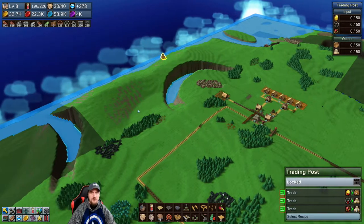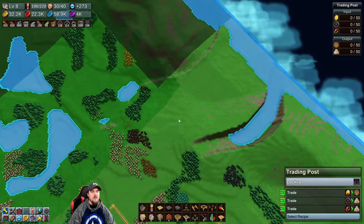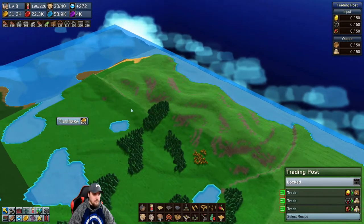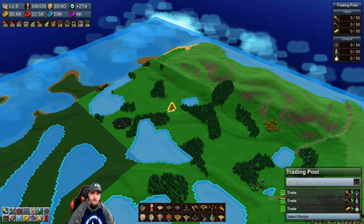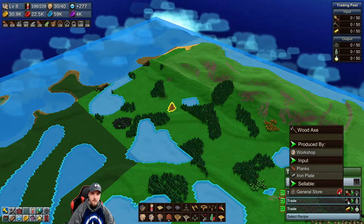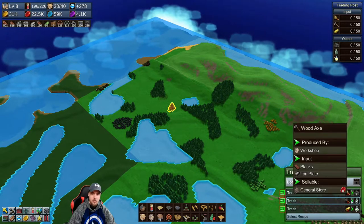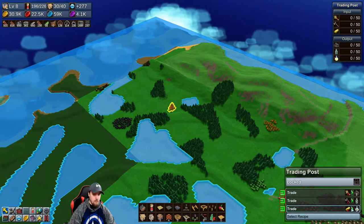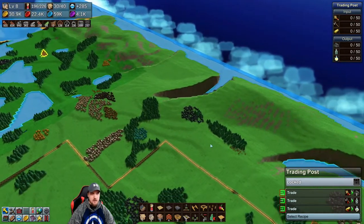I never understood these trading posts. I'm gonna have to see if there's gameplay footage — if someone has gameplay footage of these trading posts, because I don't understand them. Another one. So if I apply it with one grain, I get two coal? One wood axe, get five fish oil? One gold bar. I mean, that is actually... what was the other one?